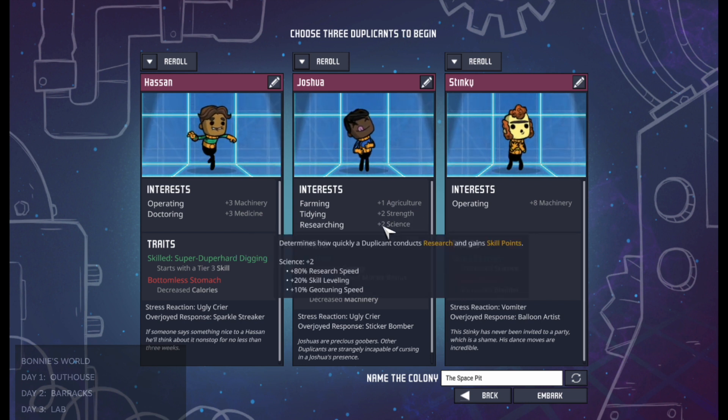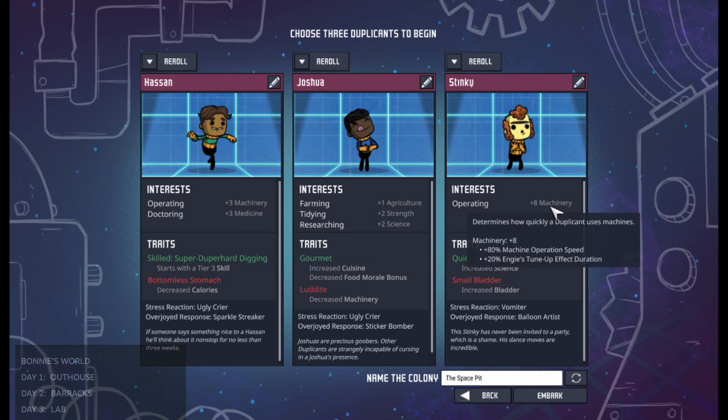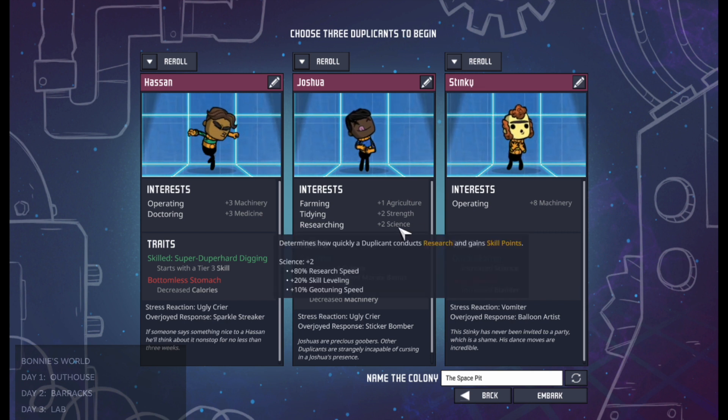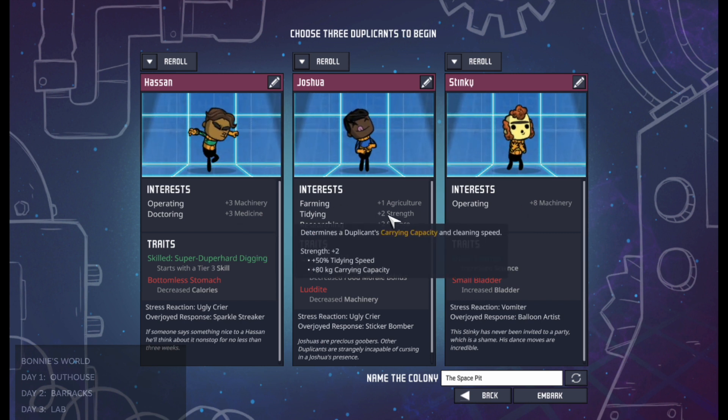Also, numbers can change radically — operating is up here at plus eight but Joshua's only got plus five total. You can get up to a plus ten or plus thirteen in singles and totals, so you can watch for that.